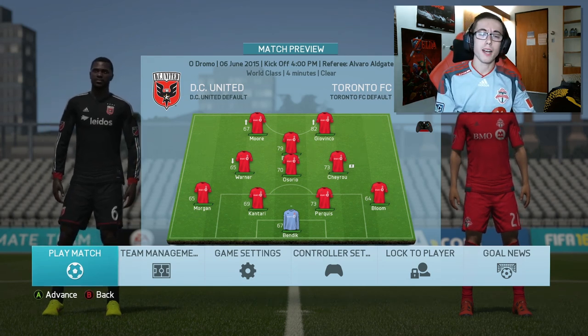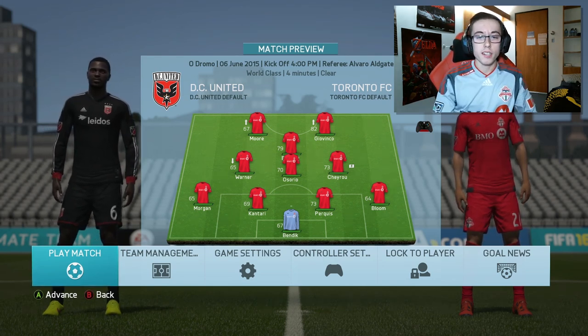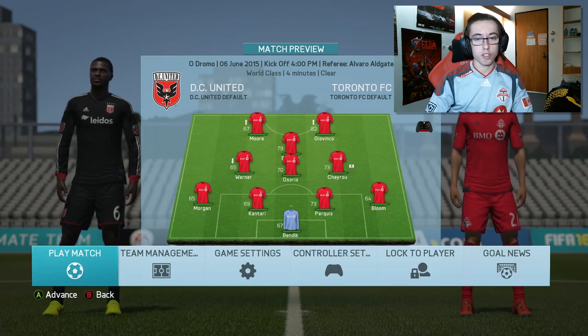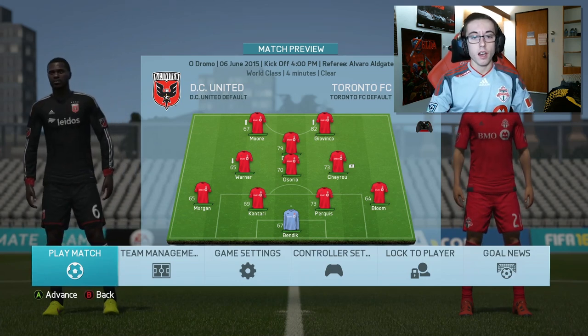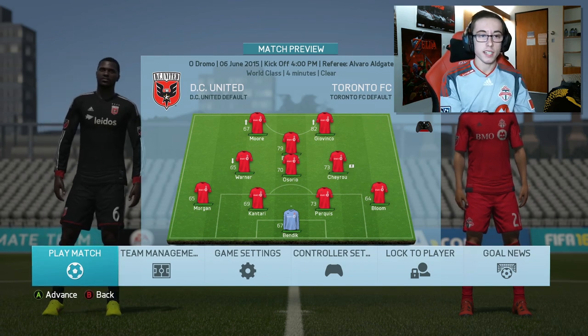This first match of the episode against DC United, I'm playing a bit of a different team. We've got Moore up top with Jovinko, Bradley in the CAM position with Warner, Osorio, and Shea Roo playing in the midfield. Morgan, Kintari, Perkese, and Bloom make up the back four with Bendik in goal.